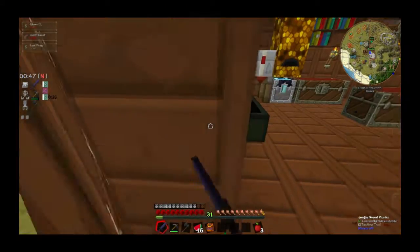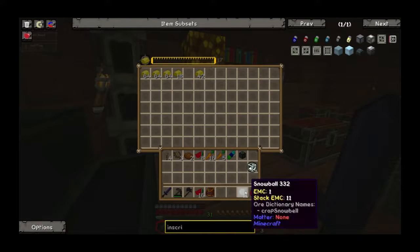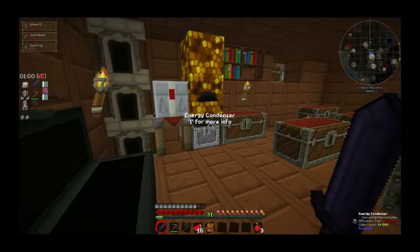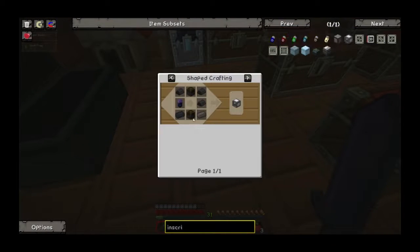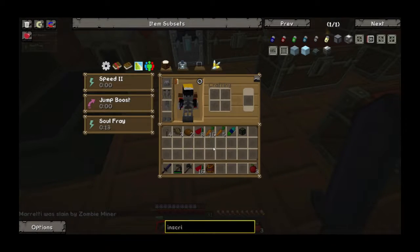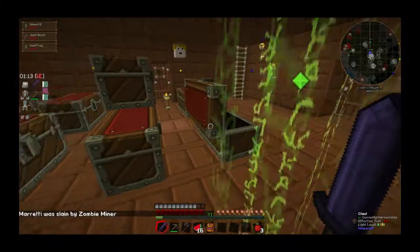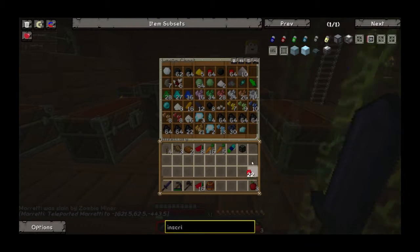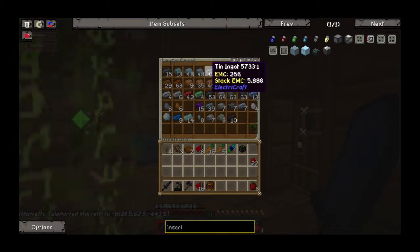Oh my god, stop clicking so damn loud! I must click — I will click until I can click no more. You're lucky I don't have a bound sword, Charlie. I know what a bound sword does, don't worry. I don't think we need snow in there. Charlie, is it a blood moon? Look at the moon — is it red? I have no idea, but there is a shit ton of mobs. Wrong chest — I need some redstone, some iron for sure. Do we have any iron, Alex?